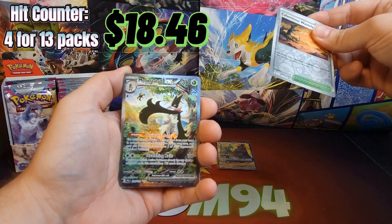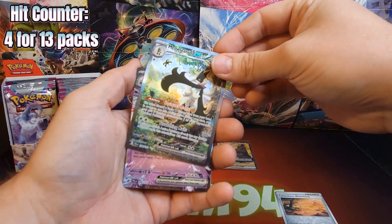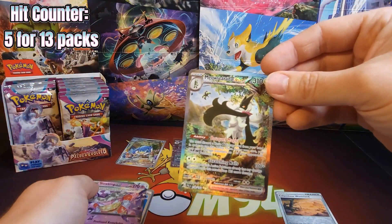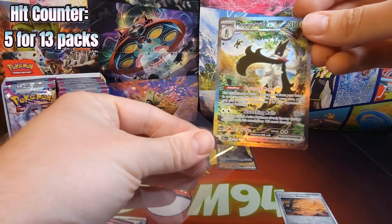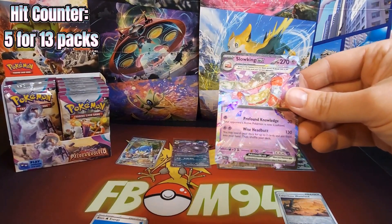Calamitous Wasteland — still don't know how to say that. But a guaranteed hit behind it — my first double banger: the Slowking EX and the Meowscarada EX.